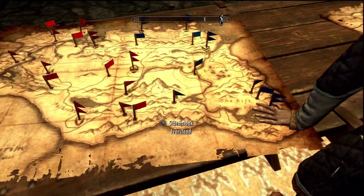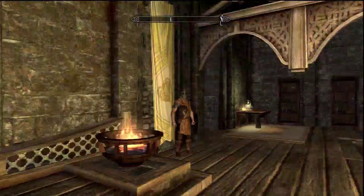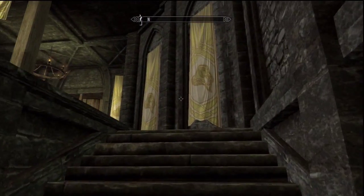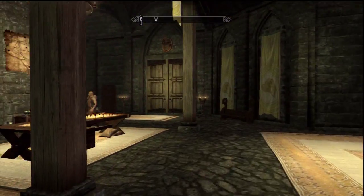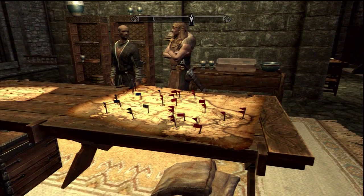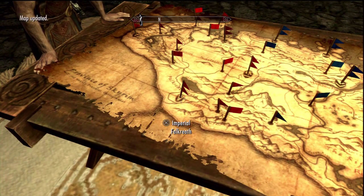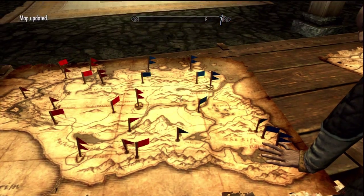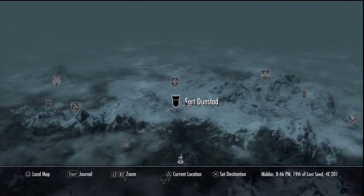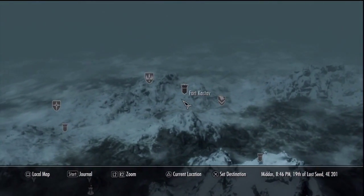The second tip is how to add locations to your main quest map. One of the first places I found where you could do this was Dragonsreach. In the throne room inside the main castle, to the left-hand side there is a staircase which leads up to what can be described as the war room. There's a large table with a map, and by clicking on the flags on the map you automatically update your main map. The locations are all the forts on either side of the warring parties. You can't fast travel to them, but it's well worth having the intel.